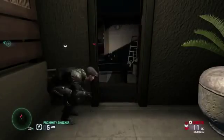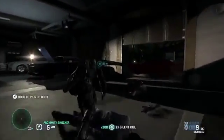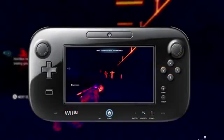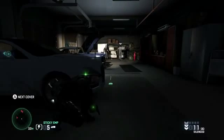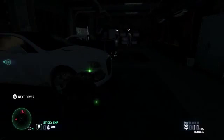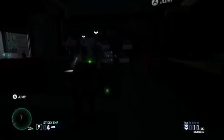Want to see the finishing touch on this? Here's the same room, but from a different entry point. Using our colorized sonar goggles, we're going to mark these guys. You can look around by moving your gamepad, just like with the snake cam. Let's use the sticky EMP and turn out the lights to give us some more cover.